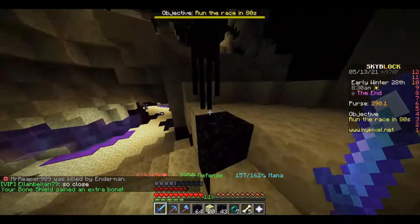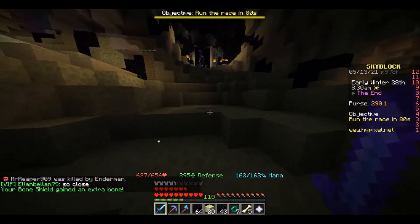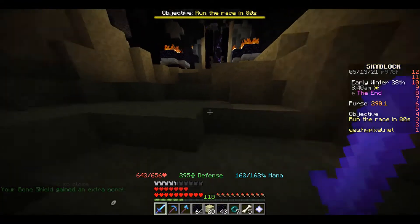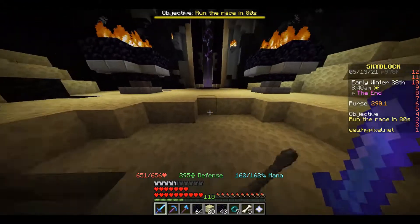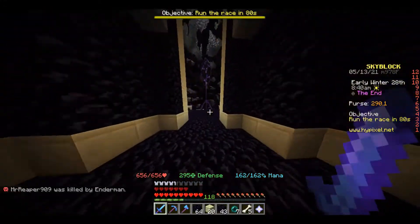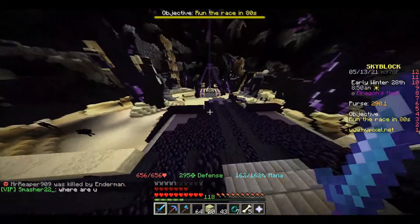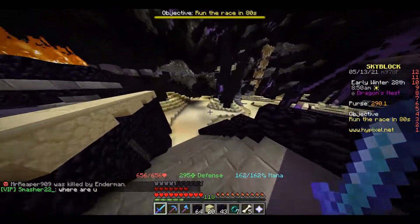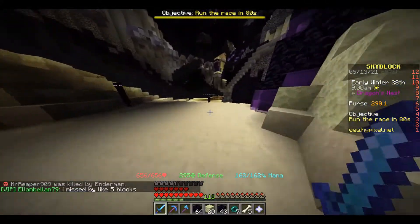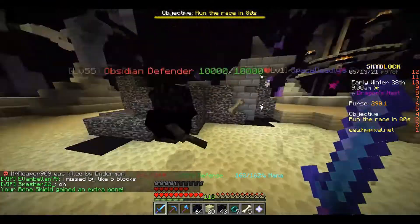The Obsidian Guardian spawns in the End, and when you kill them it will give you Obsidian. But what we're really here to know is how they play and how to beat them easily. What makes them tough is an incredibly fast speed and their high spawn rate — they can spawn on you and run into you in a couple of seconds.